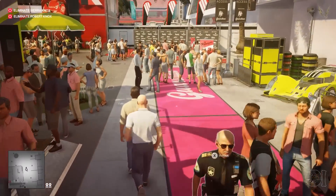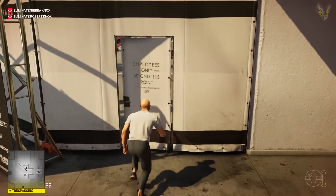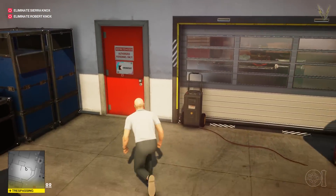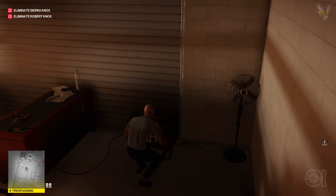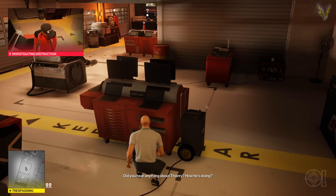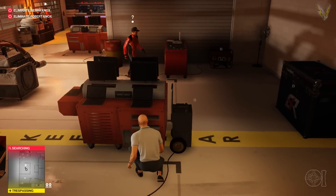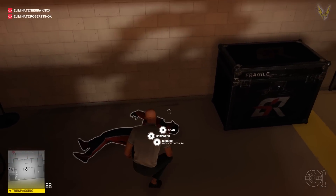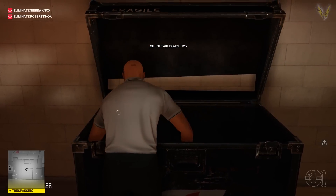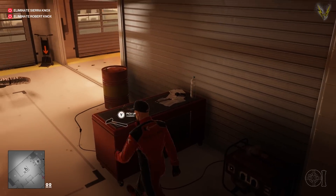We're gonna do the old switcheroo and head down to Sierra's part of the woods. We need one of the costumes, so we turn that off and wait. We need to get his costume so we can plant this bomb. Come on bro, come fix the generator — Age 47 cocking his fist, but we're just gonna choke him out. Alright, change clothes, we're good, we're gravy baby.